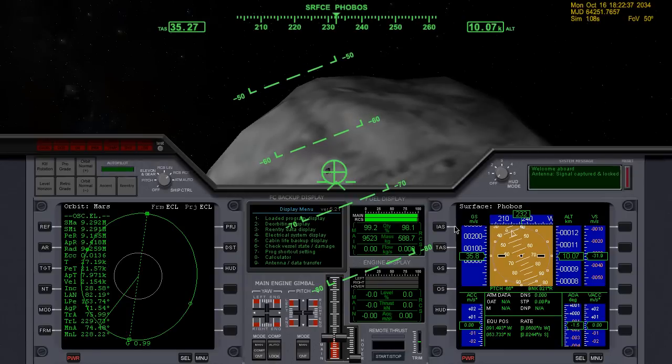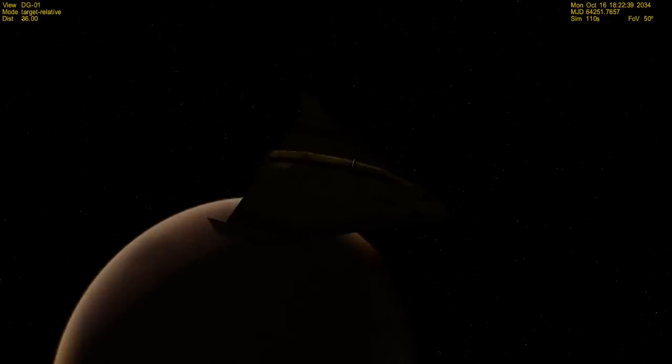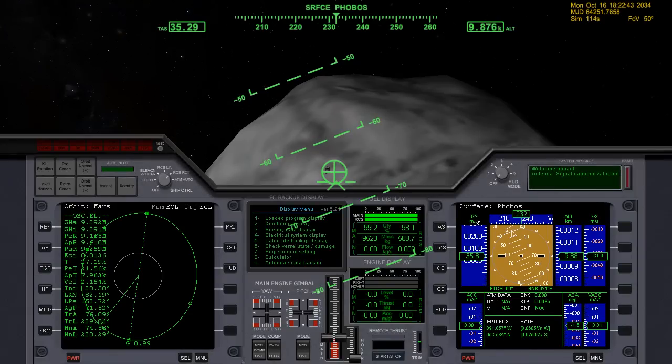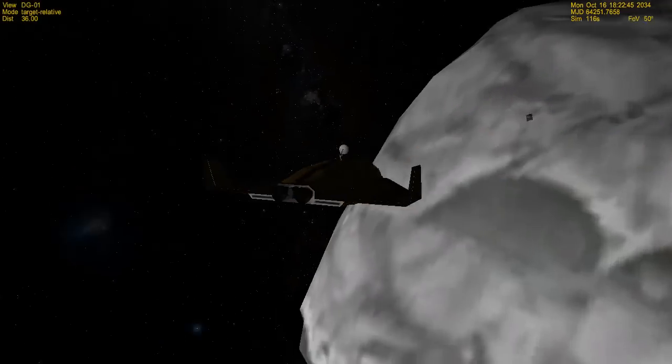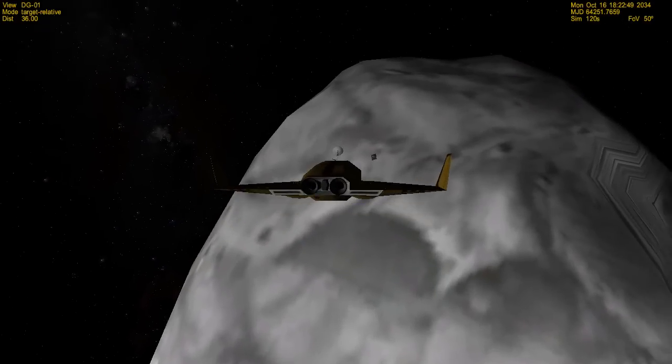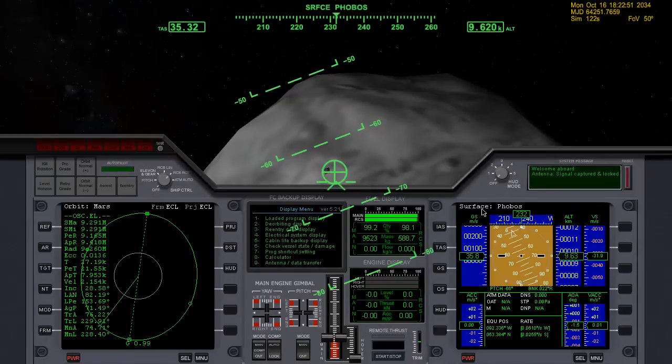Hello and welcome to space. So this is Orbiter, a space flight sim, and we are here in the orbit of Mars, and we are approaching one of its satellites, or moons, Phobos.